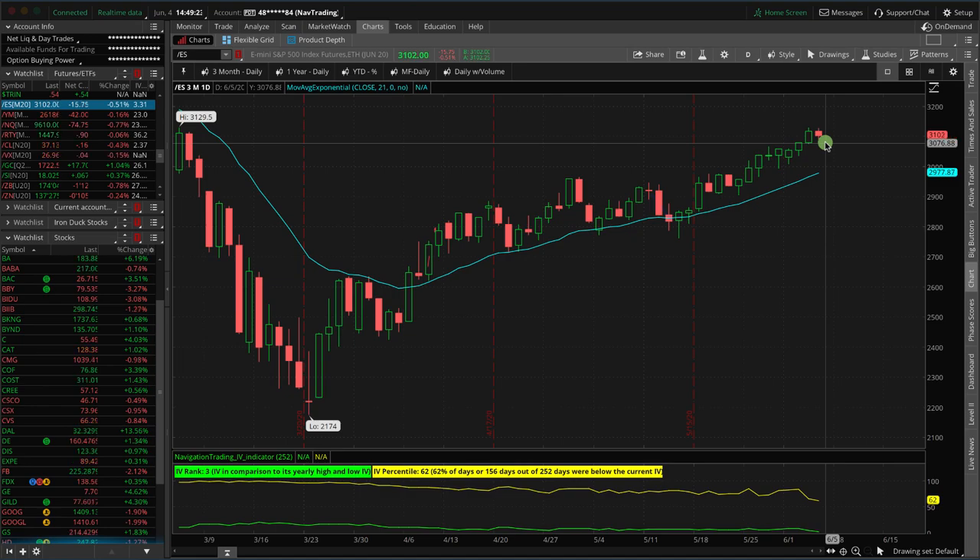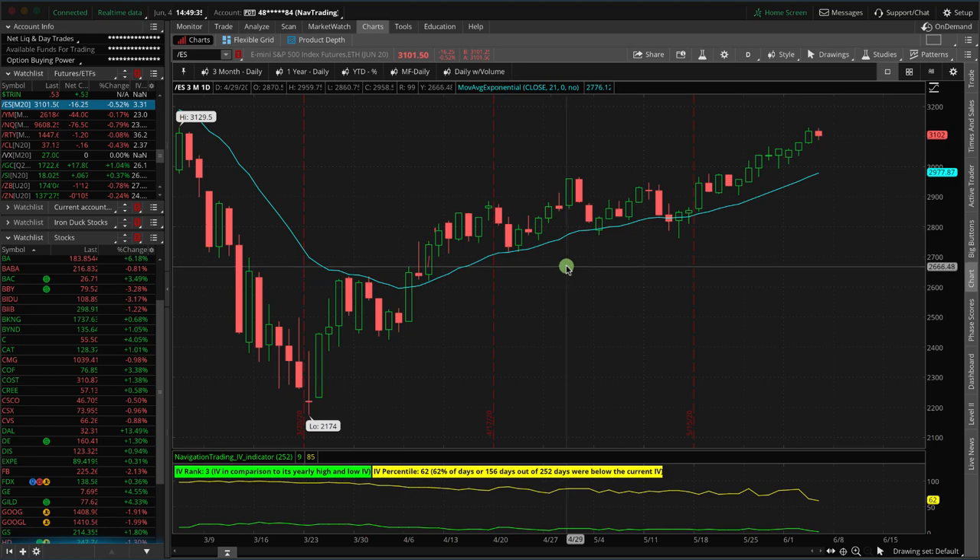What did we do today? We added an iron duck, we added a weekly double calendar, and we adjusted one of our short delta positions. Those are the trades that we made in the portfolio today.